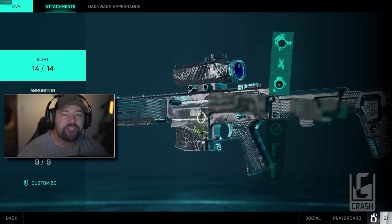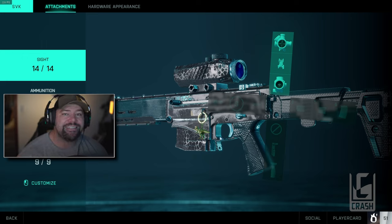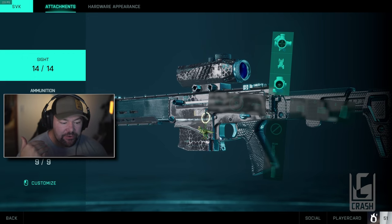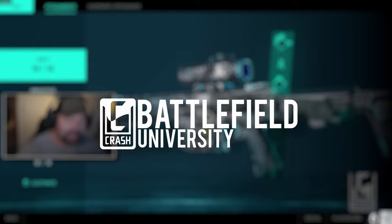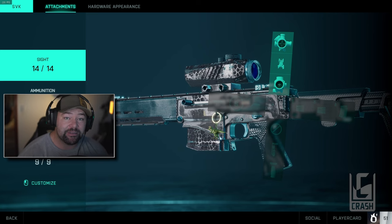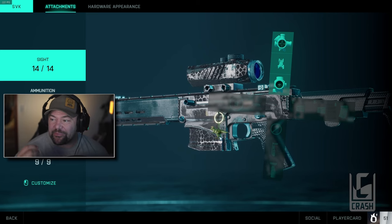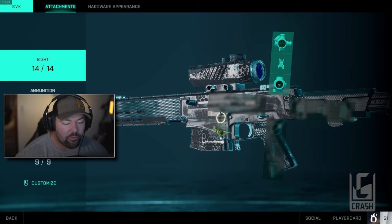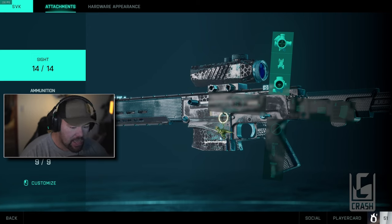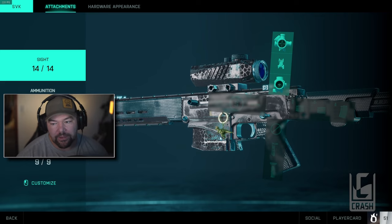What's up guys, it's Crash. I wanted to talk about the weapon stats and attachments for the SVK — it's the second DMR you get. It's an incredibly strong rifle at distance and medium range. You can even kind of spam it up close once in a while, unless you're coming up against somebody with a PV29. I want to talk about how this gun works, the best attachments, and how I like to set up my plus system to be the most flexible in battle.